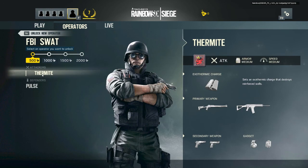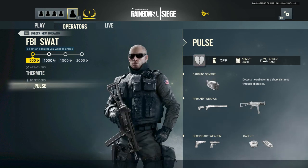For the FBI they have Thermite and Pulse. Thermite is cool because he has an exothermic charge that breaks through even reinforced walls. Normally defenders can put up metal sheets against walls to reinforce them, and a regular breaching charge won't be able to bust through. However, Thermite's special exothermic charge can smash through even the strongest defenses. And we have Pulse, a bit of a Call of Duty-esque character with his heartbeat sensor. When you're holed up inside a room and can hear footsteps but aren't sure where they are, you can drop this cardiac sensor and figure out their location based on heartbeat.